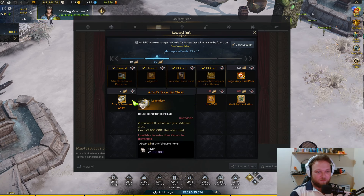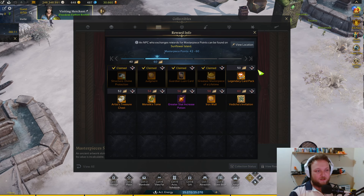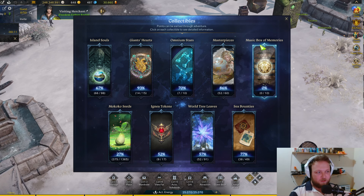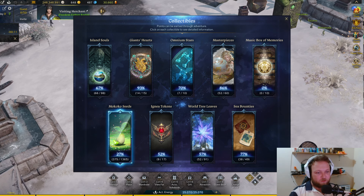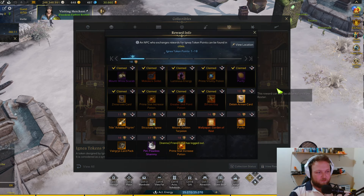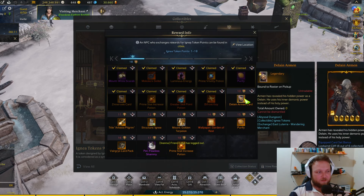I have about 250 million silver, and we burned 12 million silver a few days ago re-rolling the Breaker's gems. We should probably convert some silver to gold. Music box I haven't started yet, Cocoa seeds untouched, Ignea tokens still at nine just to get the Bifrost key. The Lainen Almond I think is maxed, so we don't need that anymore.